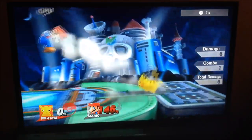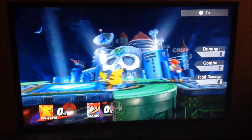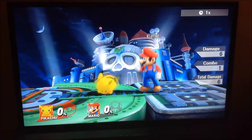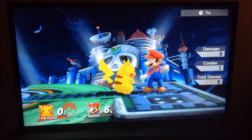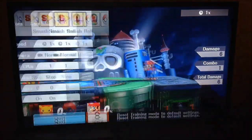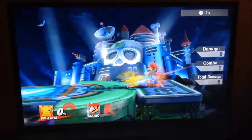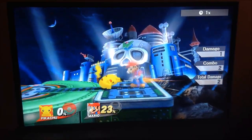And then we have his down tilt. His down tilt is pretty interesting because depending on where you hit, it does a different thing. As you just saw there, it trips if you hit the edge. But if you hit right there, it just deals damage — it deals 6%. So not that much. I hardly ever even use his down tilt.